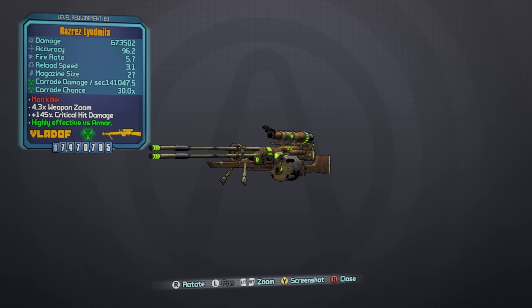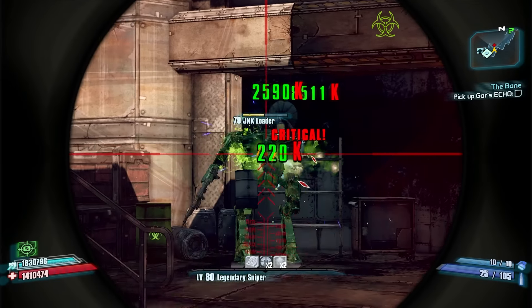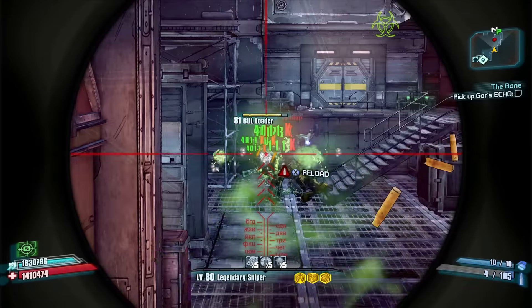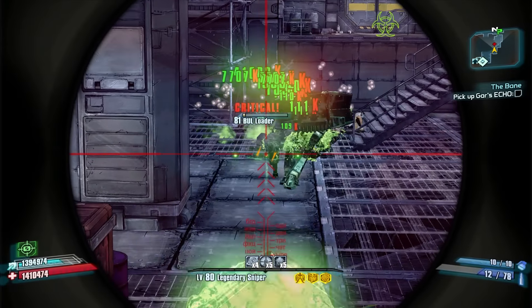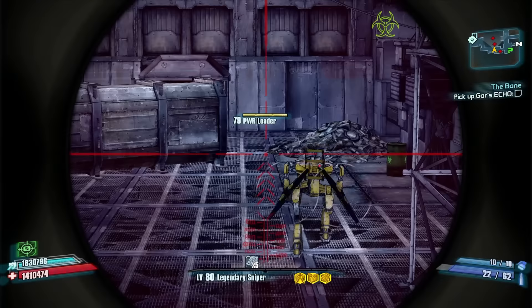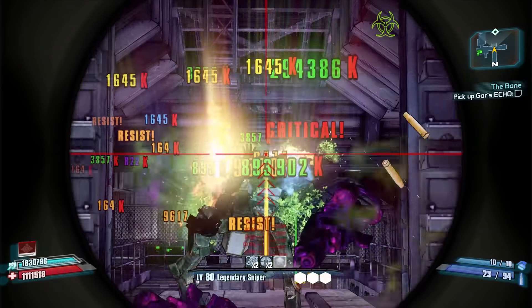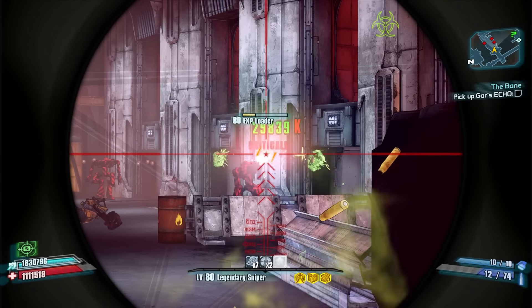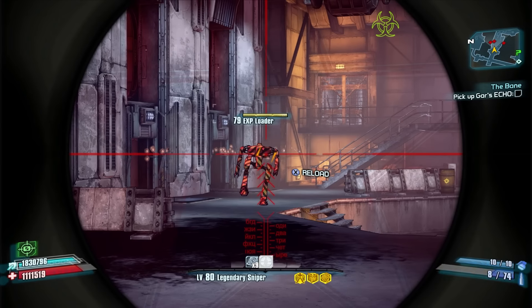At number eight is the Layuda from Borderlands 2 — I've been told by Russian viewers it's pronounced Luda, but I've always said Layuda. One of the best sniper rifles in Borderlands 2, the Layuda features multiple elemental options, insanely high fire rate, and decent ammo capacity. Obtainable from Gettle in the Dust, it's easy to get multiple variants of. The only real downside is ammo consumption — you go through it fast with snipers in Borderlands 2.